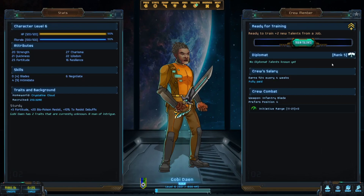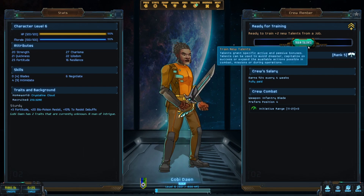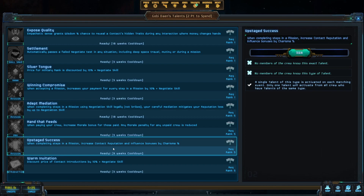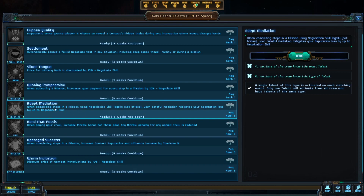This crew member is level six but their diplomat rank is only level five — crew members' ranks are lower than their level, whereas for your captain and officers the level always equals the total ranks of their jobs. Looking at talents: when completing a substantive mission, increase contact reputation and influence based on charisma percentage — that's pretty good since I have very high charisma. There's also debt mediation — when completing or accepting a mission using the negotiate skill, your careful mediation mitigates reputation loss. Any talent that reduces reputation loss is very strong, so I'll pick that.